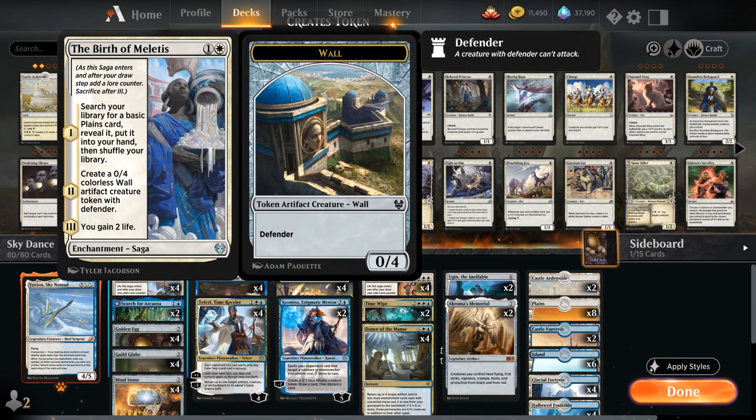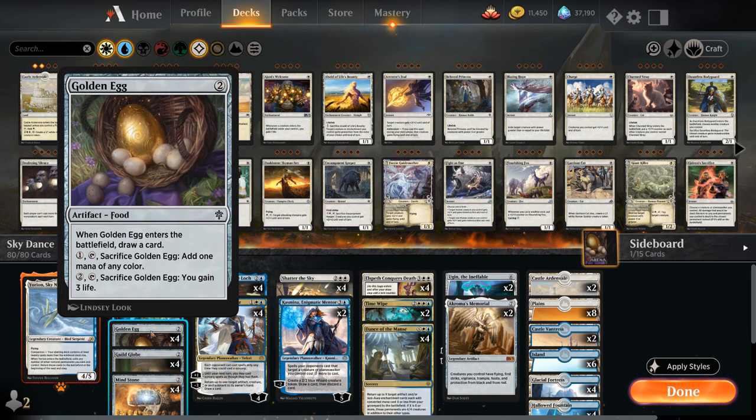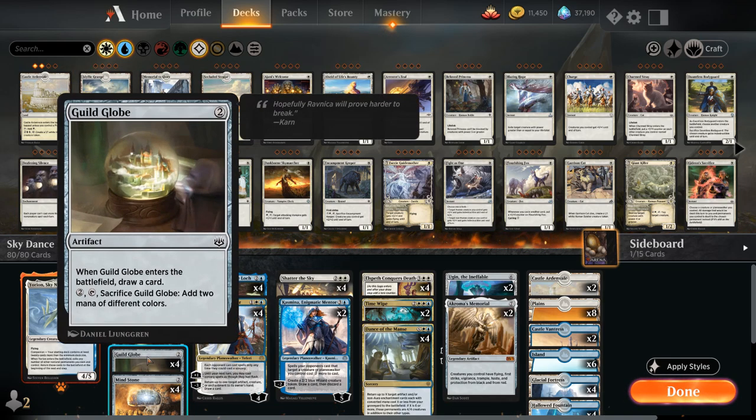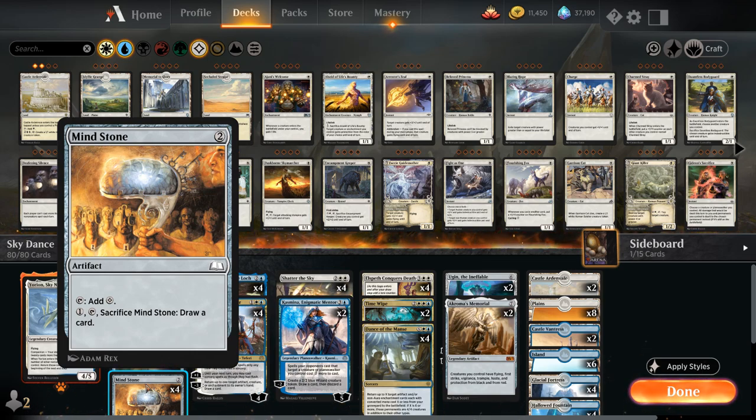At two mana we've got Birth of Meletis, which can search up an extra plains, make a wall token, and gain a bit of life, then ends up in the graveyard for Dance of the Manse — kind of perfect for us. We've got Search for Azcanta, which can also help fill the graveyard and eventually transforms into the Sunken Ruins to help find combo pieces like Dance of the Manse. Then we've got Golden Egg as a cantripping artifact that draws a card when it enters the battlefield, and we can sacrifice it at any point to add one mana of any color. Guild Globe is very similar, and we also have Mind Stone which we can use to ramp and sacrifice to draw cards, then potentially return with Dance of the Manse.